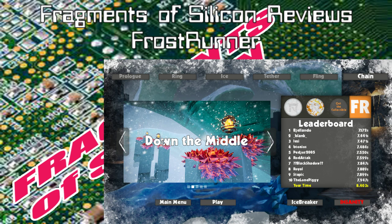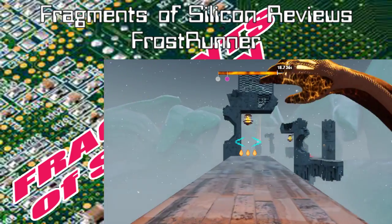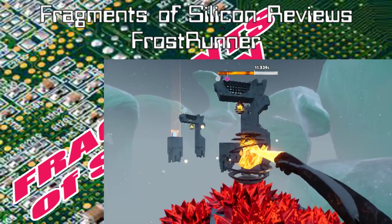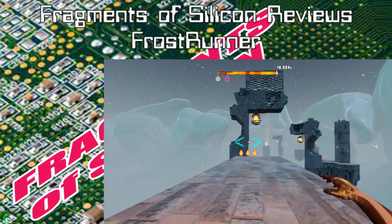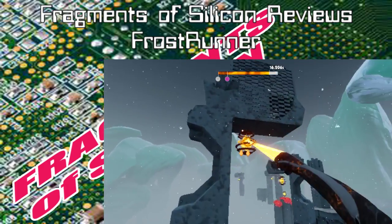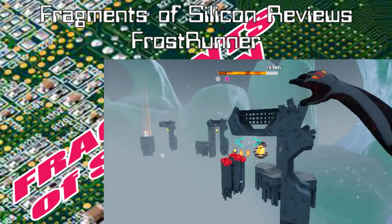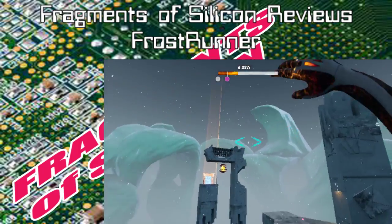Throughout these stages you'll find collectibles - devices of some kind that look like film projectors with a dual-reel design. Collecting those unlocks the lunatic difficulty for the stage they're in - basically everything you've done but with the difficulty turned up to 11. Some of those collectibles are pretty easy to find, but some are not.